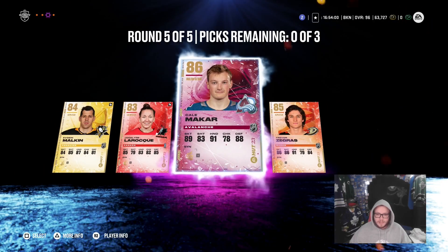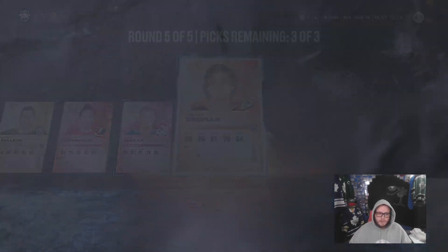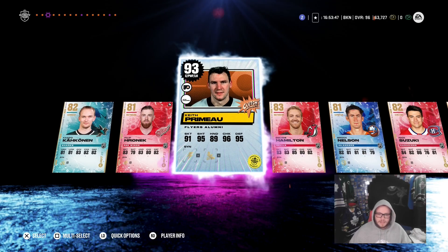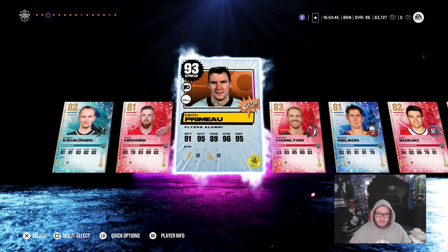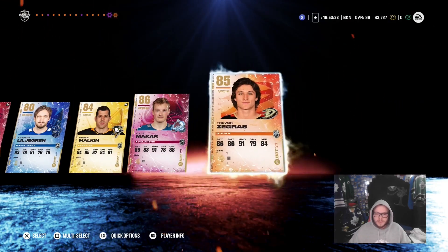We'll select the purples real quick — we got Keith Primo, a left-handed center, which is gonna make things interesting for us. Alex Killorn will just be collectible, and Kale Makar will be collectible, same as Zegris. I appreciate you guys watching, and I'm sorry about my voice — hopefully it'll clear up. What a big pull though — Keith Primo! I like it, Belly. I hope you love it. Until next time, guys. Ciao ciao.